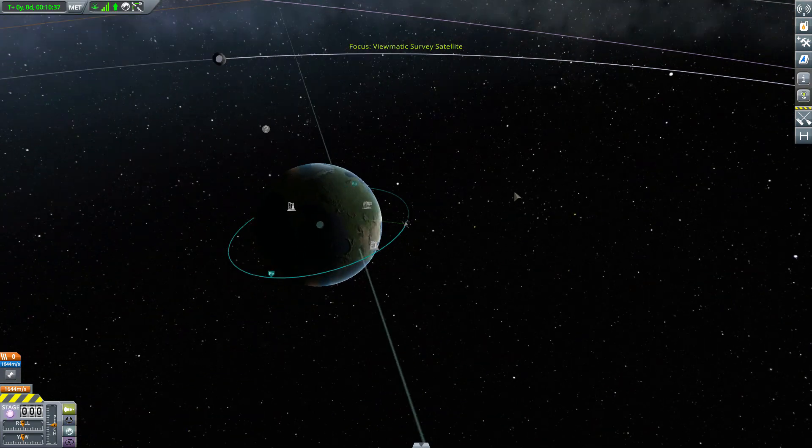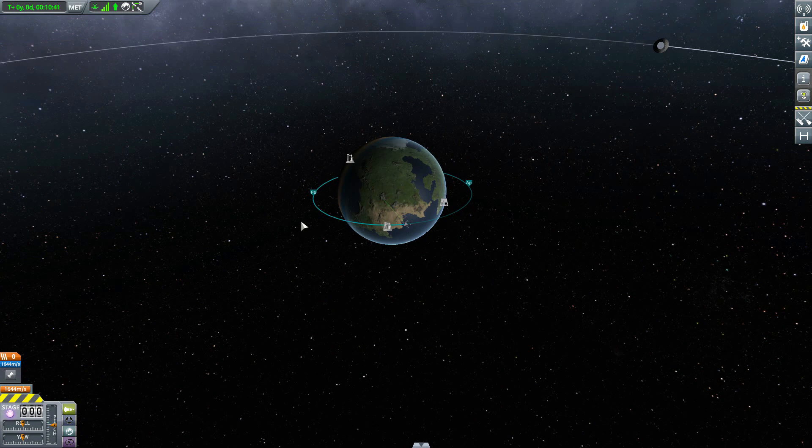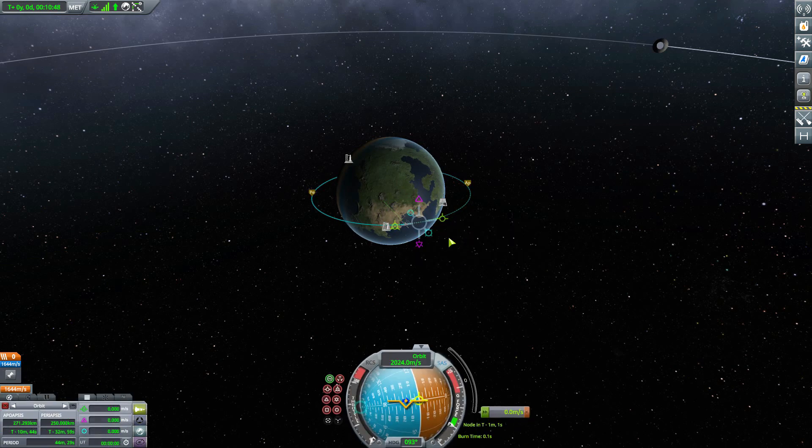Once there, let's jump into the map and take a look at how this all works. Just like normal in the vanilla game, you can go anywhere along your orbit or ship's path, click there, and add a maneuver node, editing it as you normally would. You can of course click and drag it around to exactly where you want it to be.